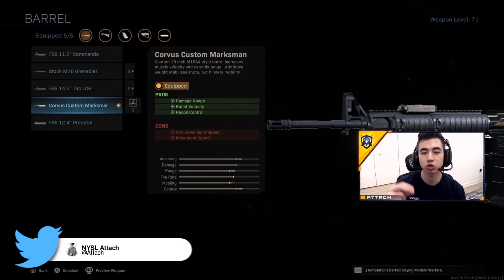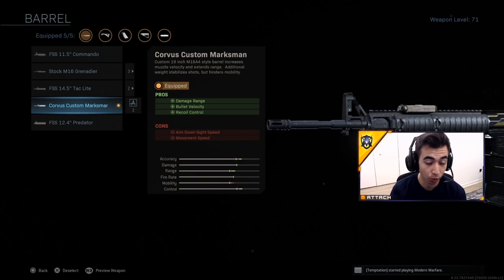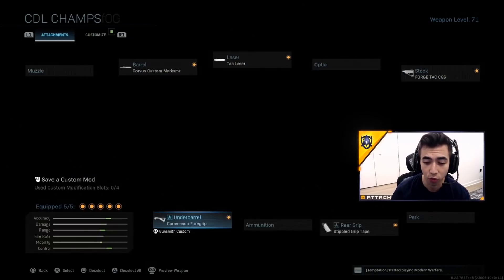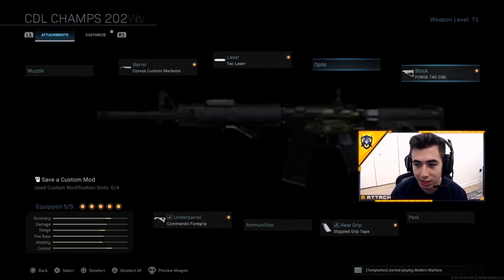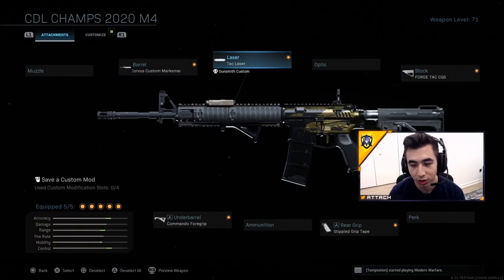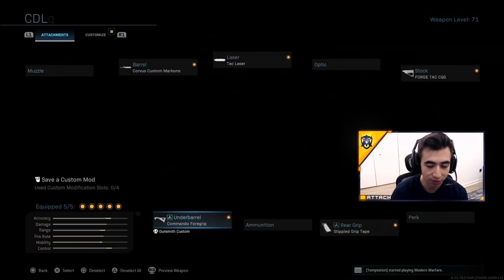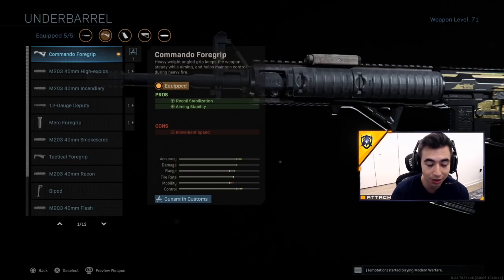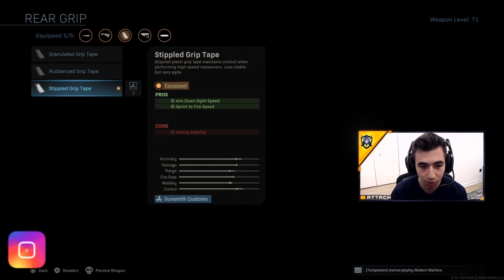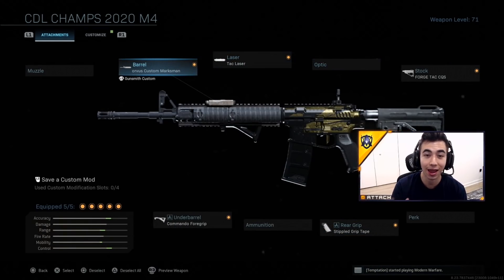Bullet velocity makes the bullets travel faster — I saw someone comment that on yesterday's video, so if any of you were wondering, bullet velocity makes it go faster. Then I have commando foregrip, tack laser, stippled for the ADS speed, and then forge tac for the ADS speed as well. This setup is really good because you have the tack laser, so you can aim down sight and get every advantage from the ADS speed. You have commando foregrip, so you lose a little movement speed but you don't lose anything else. Stippled gives ADS sprint-to-fire speed. So this is a really good M4 class setup for range and for running around too.